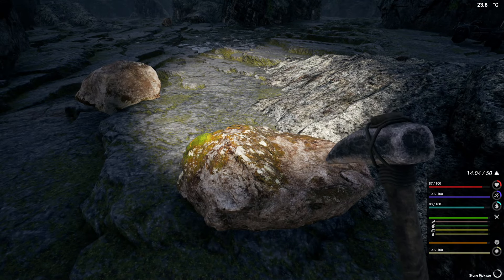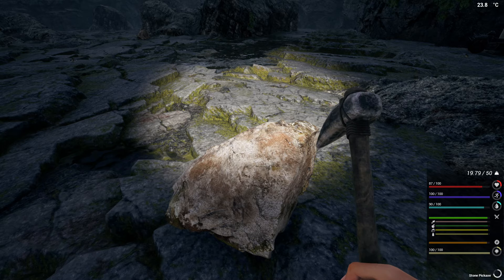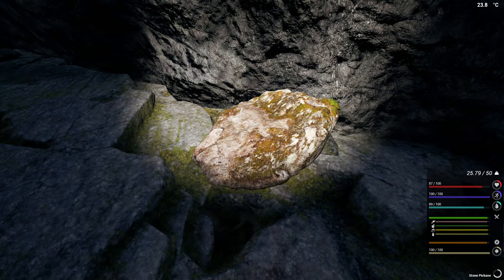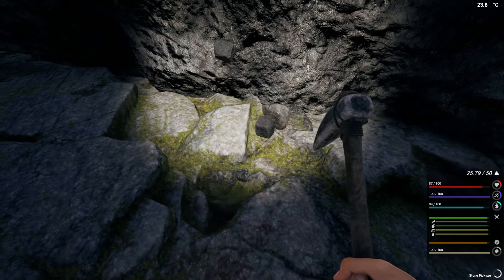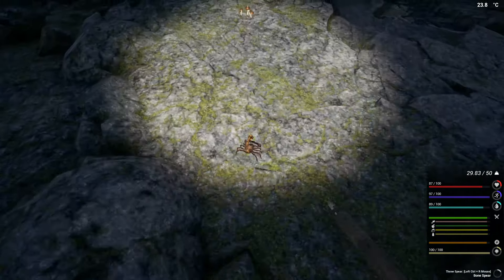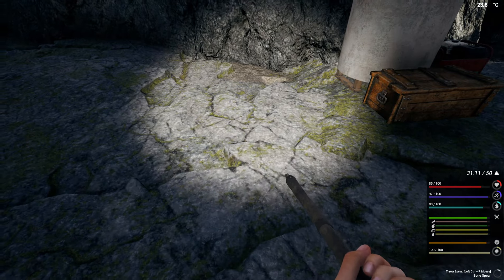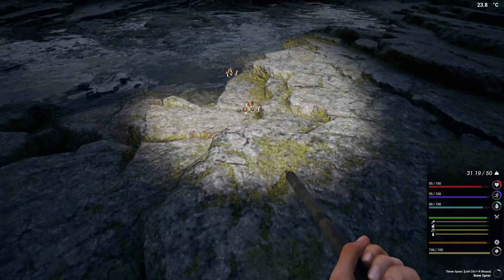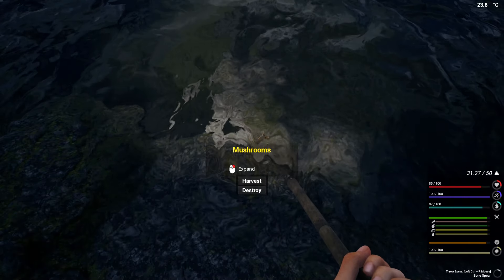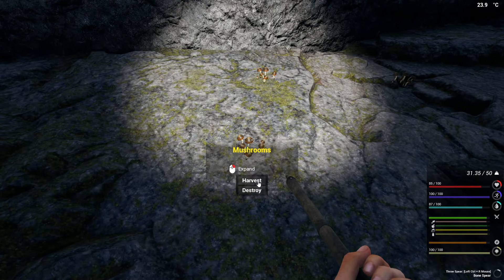We'll grab — what is it, five? In case we want to put another battery together. It won't cause any issues to have a second battery, so why not? We're getting some iron from that — perfect. And I did see a couple more mushrooms, so we're going to grab those. I see you, you little sneak. He wasn't ready. They have this stance where if they haven't moved yet, they're invincible — until they move. They take one little step, that's it, game over for them. The chances are they're going to get you first.